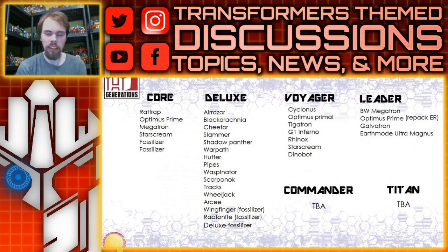Wingfinger — apparently this is going to be a Fossilizer toy, so we do have a name, but because it's a Fossilizer I don't think it's an original Beast Wars character. Same thing with Ractonite — that's an interesting name, I do like that. It's also a Fossilizer. And then we're also gonna get a third Deluxe Fossilizer. That concludes the Deluxe class lineup — apparently that's 16 deluxes, so I imagine we're getting four in each wave, four waves total.